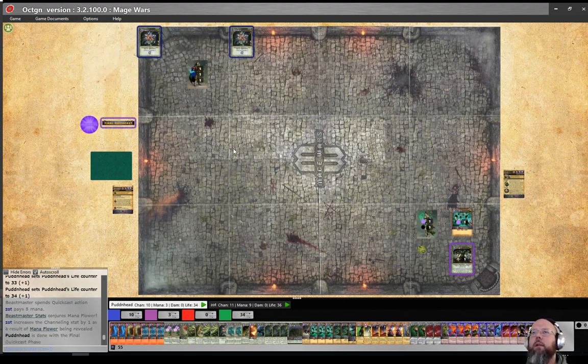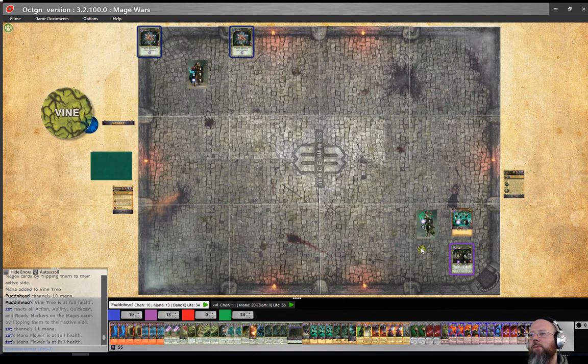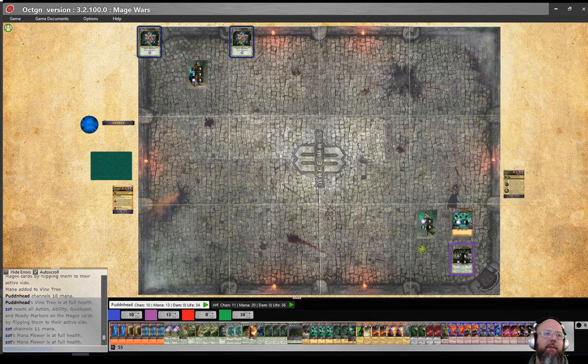Looks like he sent some bears or is going to double creature for a few turns. What's your plan? I just have some heavy casting costs up in here, but I like opening double flower on a nine-channeling mage — having that much mana is good. All right, see you at the end of planning.